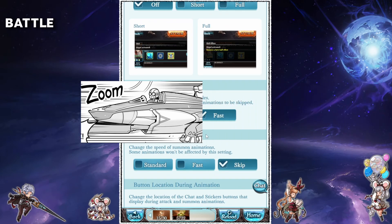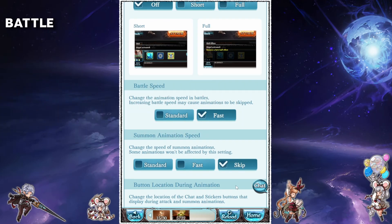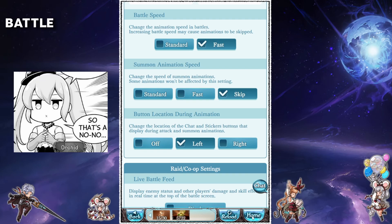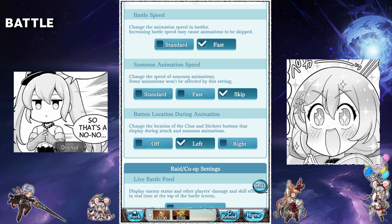Leave the battle speed on fast — there's no reason to put this on standard, it will just look like your game is dropping frames. This next setting is a tough one since summon animations in GBF are so fun to watch. Many players prefer to put this setting on skip to save time, but if you don't mind watching the longer and much cooler animation, leave it on one of the other two settings.